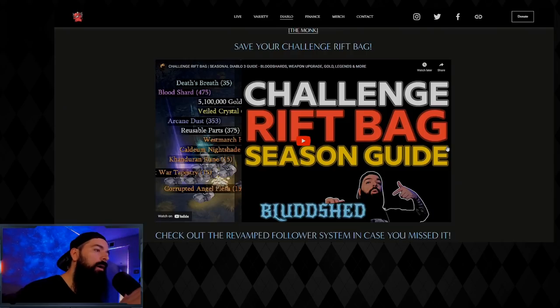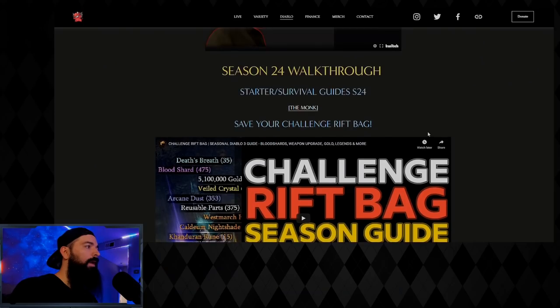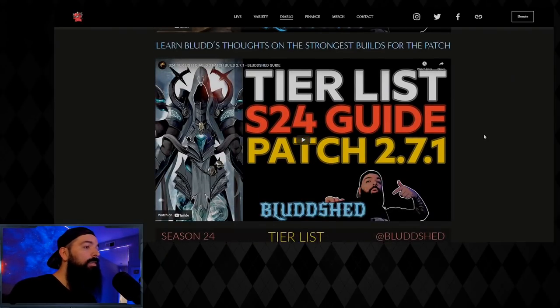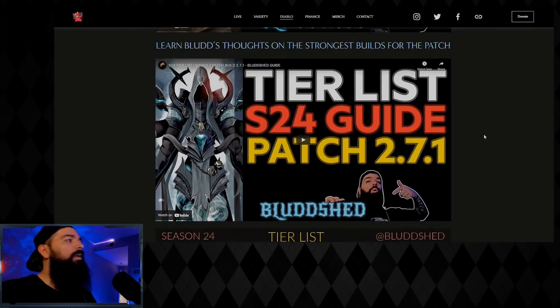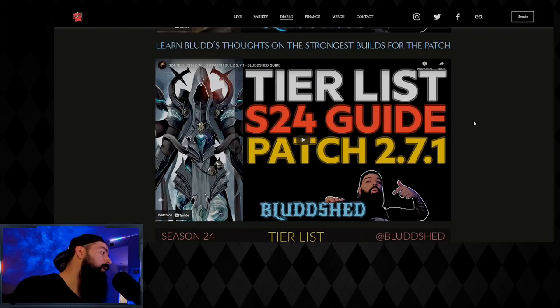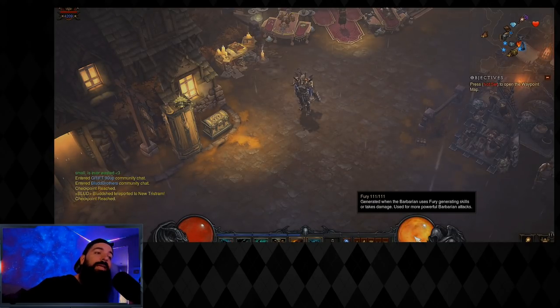These videos are heavily based on you having the challenge rift bag, so if you haven't seen it, check out my website bloodshed.com to know how to take advantage of it every single season. There's also a link in the description. We have a full season start covering the follower system, ethereals, and the tier list — just hover over the Diablo section.